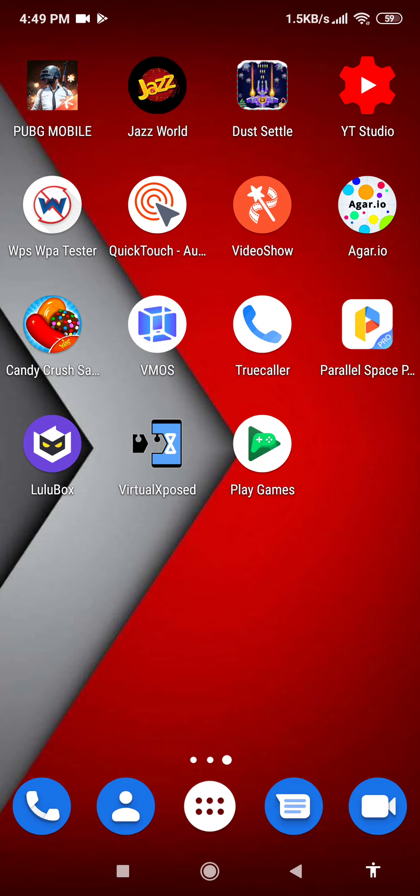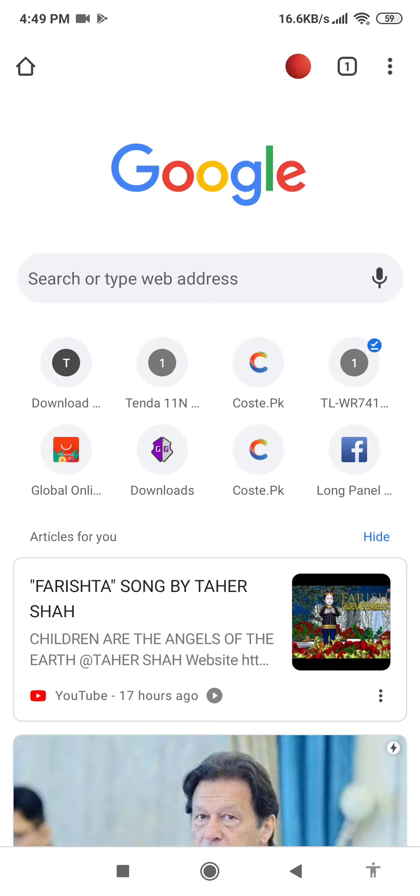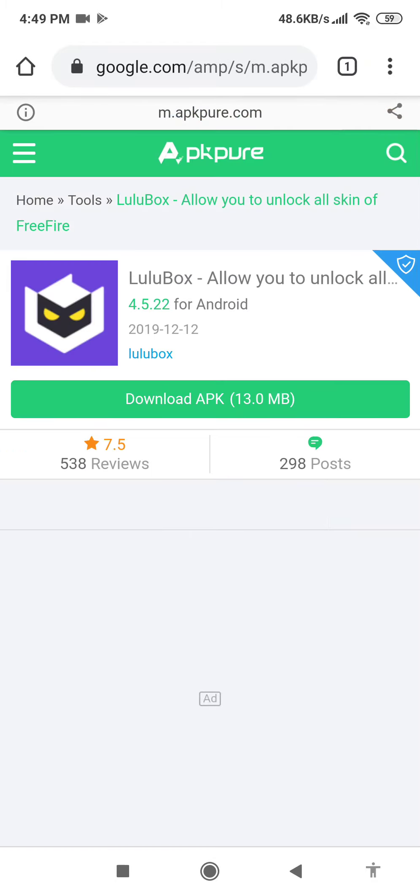Now I will show you how you can make it. I will go everything back. There is a software known as Lulu Box. Open Google Chrome, just type this, open the first link, or you can download this software from any website you like and download the APK.